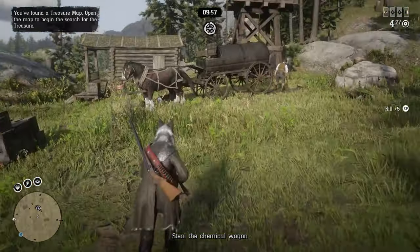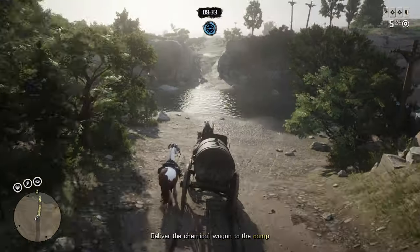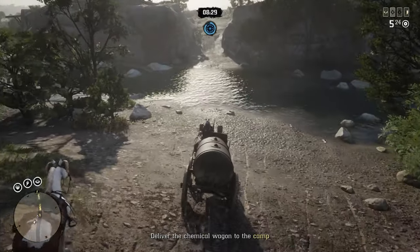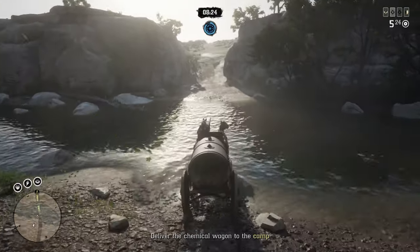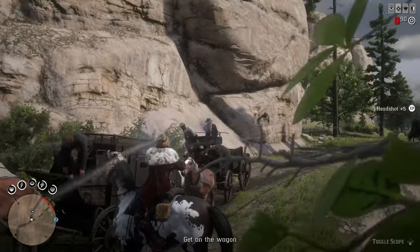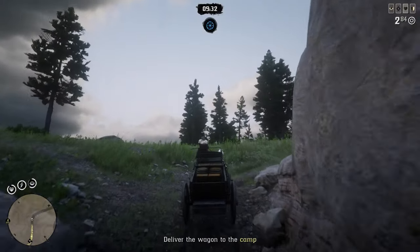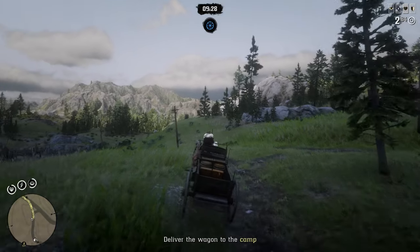Right at the beginning when you first start, you're only able to do deliveries at 25 goods because you'll have a small delivery wagon, and this is going to slow down your progress. For every single delivery that you do, the more goods that you have, the more money you'll be rewarded with at the end. Unfortunately, the small delivery wagon can only do 25 goods at a time, and you cannot increase this for that delivery wagon.